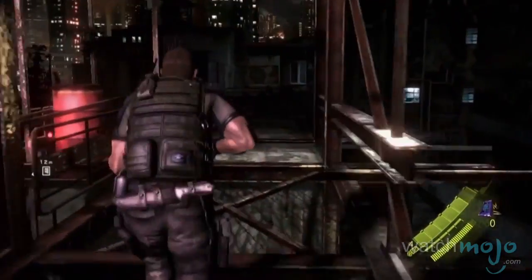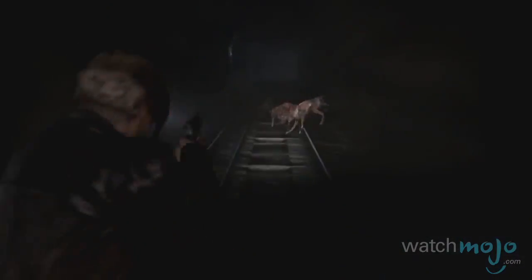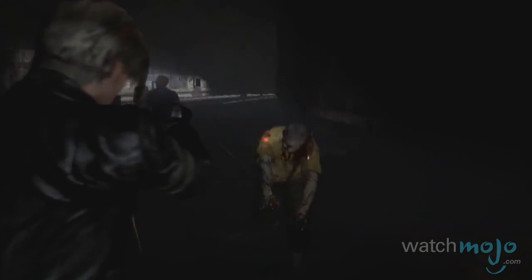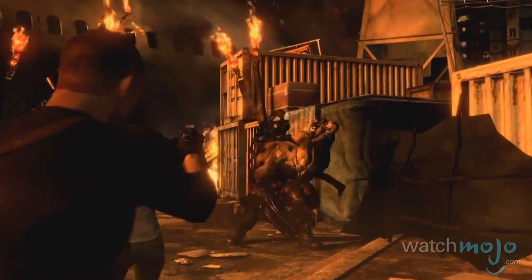In terms of gameplay, Resident Evil is taking cues from the Gears of War series, now allowing players to move while shooting and to take cover. Players are also able to sprint, can roll to dodge incoming attacks, and dive into a prone position while firing. Despite these action-oriented additions, the three campaigns maintain the survival horror tradition of limiting your ammo, forcing you to be selective about your targets.